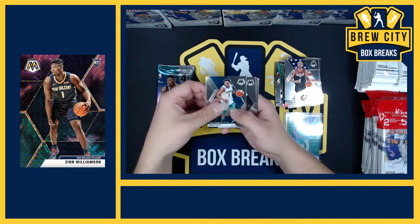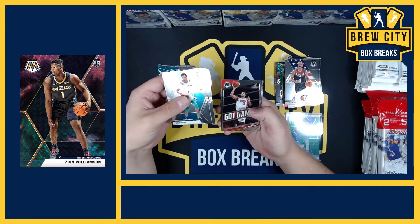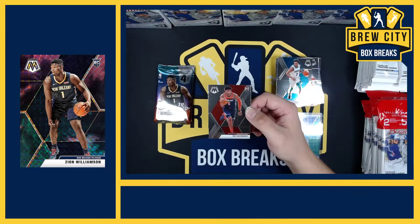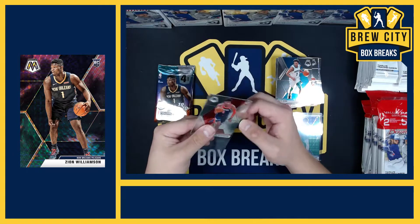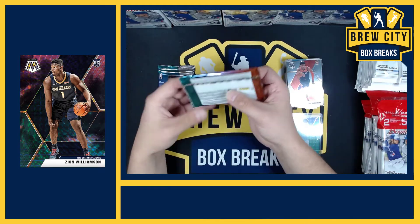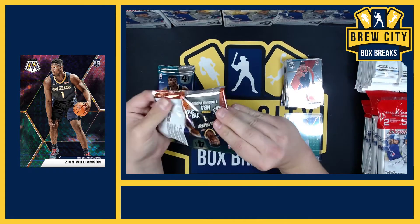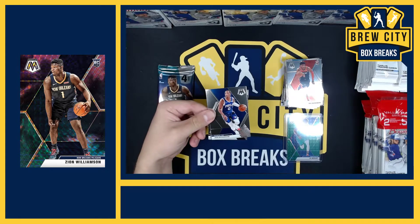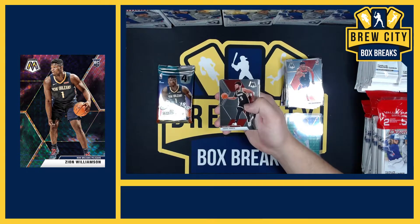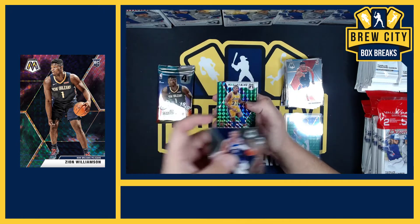Malik Monk, DeJounte Murray Spurs, CJ McCollum, and Rui Hachimura — is he a good rookie? Any Wizards fans tell me. Josh Richardson, Jabari Parker — he good? Former Buck. And a green Magic Johnson Hall of Fame.